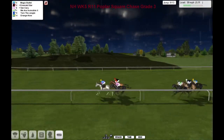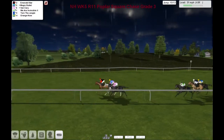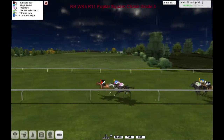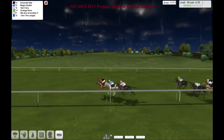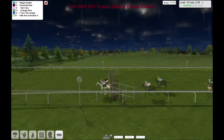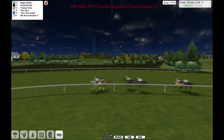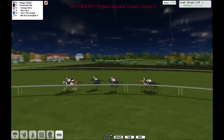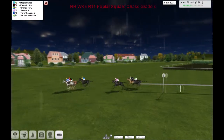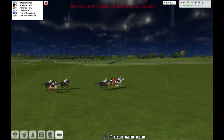Safely over that one and we've got three fences left really. Emerald Star has come through now to take it up from Magic Bullet and Vankyrie as they take the tenth, with a little gap back to We Are Invincible and Orange Now. At the eleventh — the third from home — Emerald Star lands over in front. Magic Bullet, the gray on the inside, now just about getting the better of Emerald Star. Orange Now back in third, and Vankyrie is starting to lose his place, dropping back.